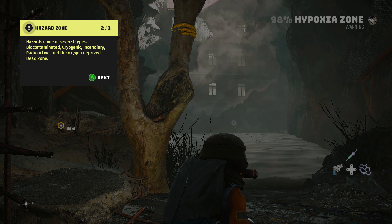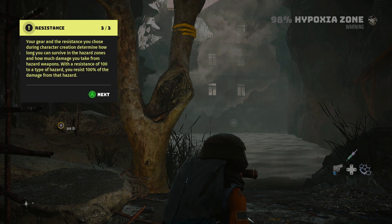Hazard comes in several types: contaminated, cryogenic, incinerated, and radioactive. Your gear and resistance you choose during character creation determines how long you can survive in the zones. Okay.